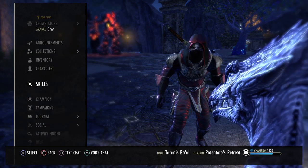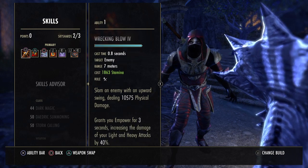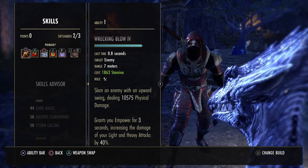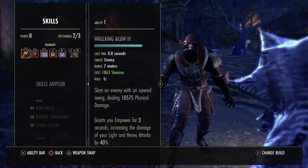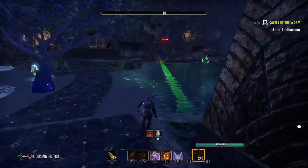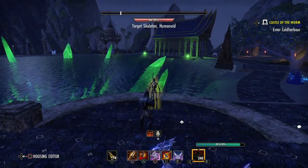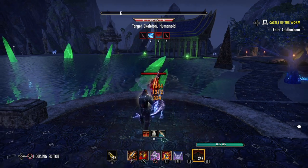Let's get straight into the skills. For a spammable, we've got Wrecking Blow, because we're using a two-hander on the front bar. It basically deals physical damage and grants you Empower for 3 seconds, increasing the damage of your light and heavy attacks. We always use light attacks in between skills, and once you hit the skill, your next light attack gets Empowered and will be stronger also.